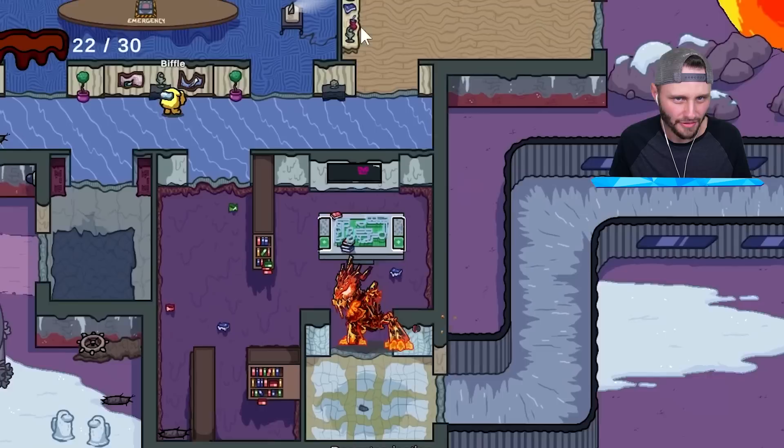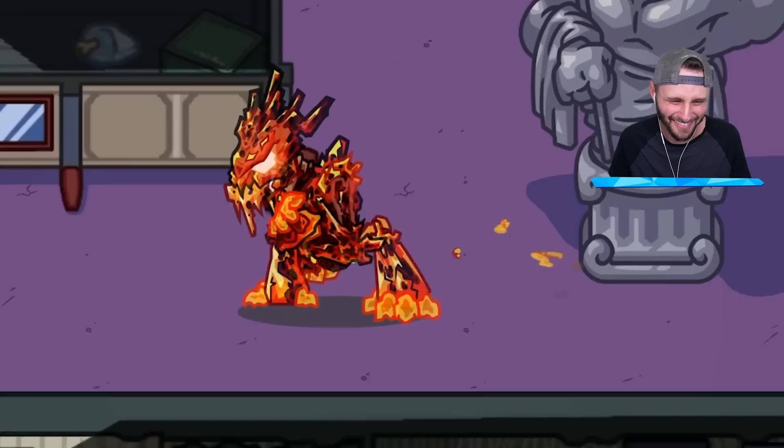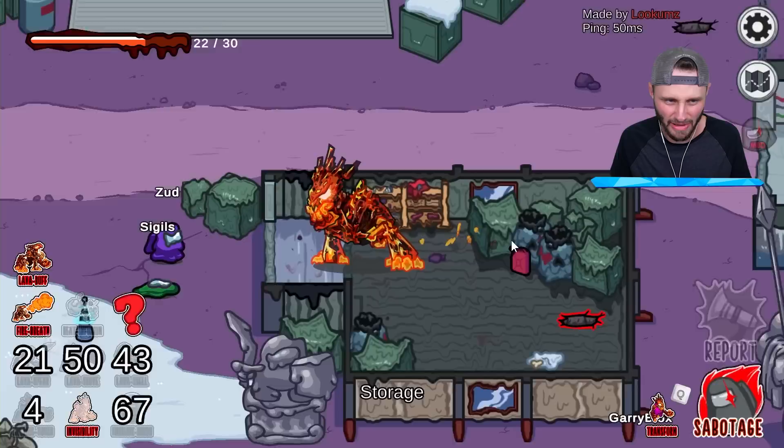This area is all melted, this area is all melted — what else needs to be melted? Storage! I need to go melt storage. They keep on solidifying stuff — get in there, Gary. I'm going to put a trap there. Let me melt storage. Melted — perfect, that's melted. Bottom left is melted.